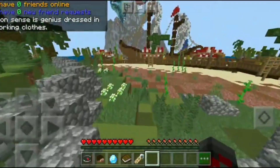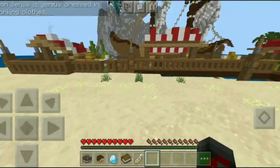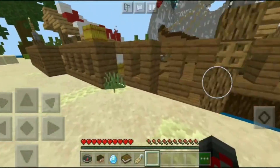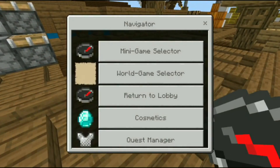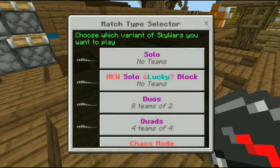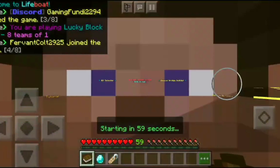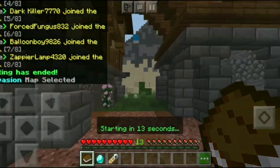Sorry about that. I should have dealt with that more carefully. On Bedrock it's a tap thing — you can't just break it from a distance like you would in Java Edition. I wanted to go to Skywars in the minigame selector and that's why it wasn't working.